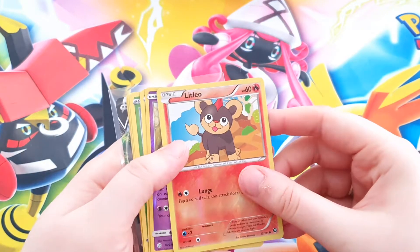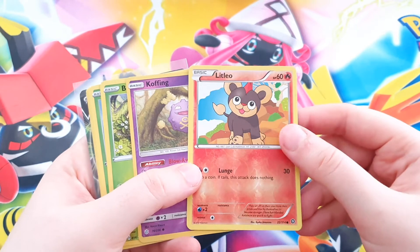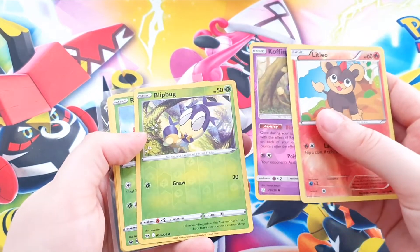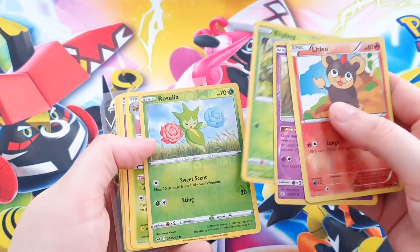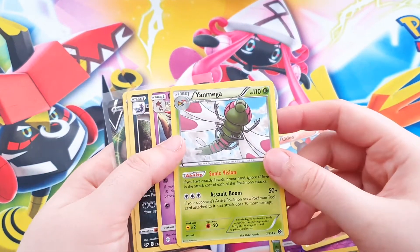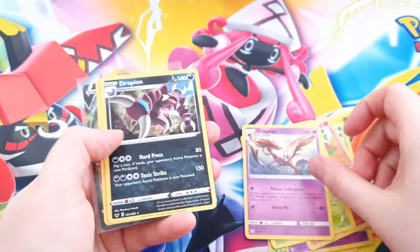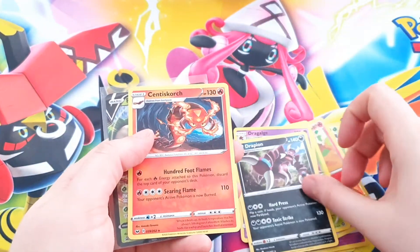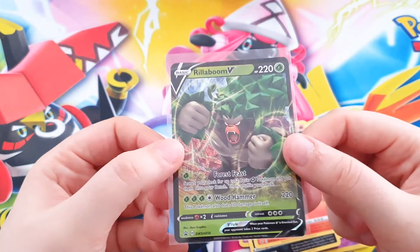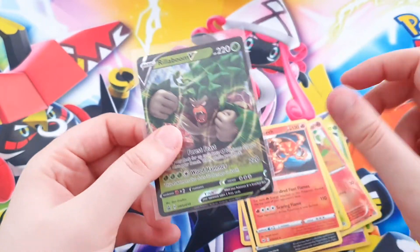One time you can pull the best things and the next you cannot pull anything. The pulls of today are: a Litleo Reverse Holo, a Cofagrigus Reverse Holo, a Blipbug, a Roselia Reverse Holo. As Rares: a Yanmega, a Dragalge, a Drapion, and a Centiskorch. And the promo card that was inside the tin — a Rillaboom V. Very nice promo.